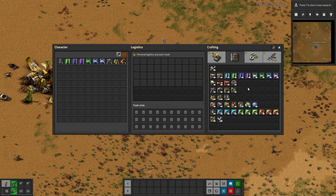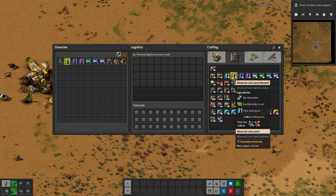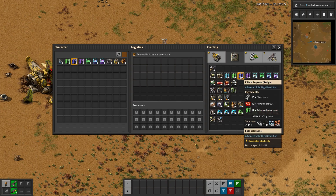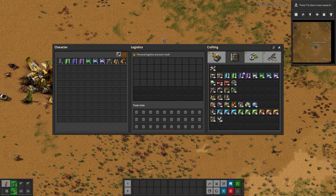The solar panels are scaled at 10, 100, and 1,000 times based on the vanilla version. The vanilla version is 60 kilowatts. The next version up with the mod is 600 kilowatts — that's 10 times. The next one is 6 megawatts — 100 times. And then the last one is 60 megawatts — 1,000 times.